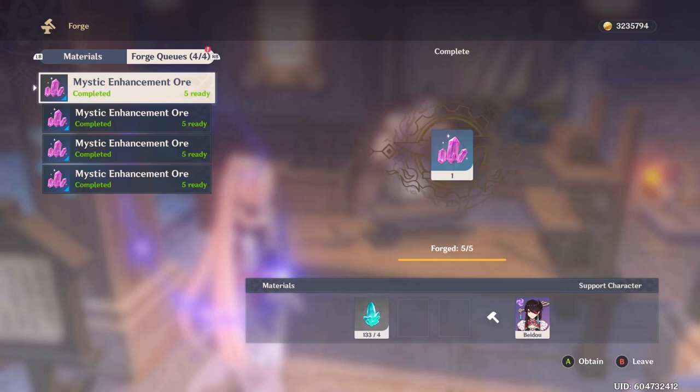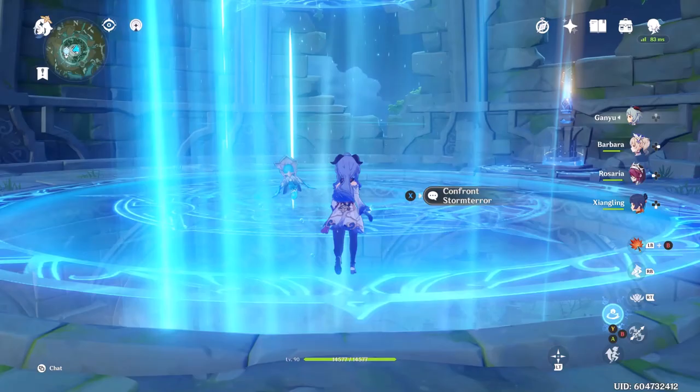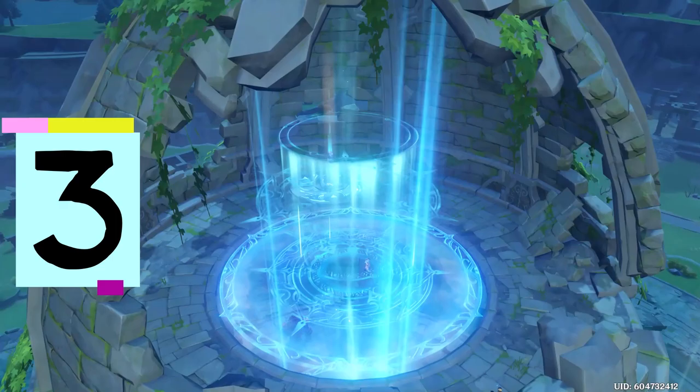Number two: when the week is turning over for the next battle pass — such as how tomorrow it's going to turn over — have all your mystic enhancement ores ready to collect. Then you can just go in and grab them and you're good to go.